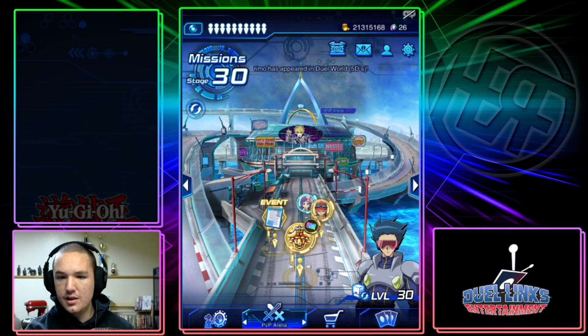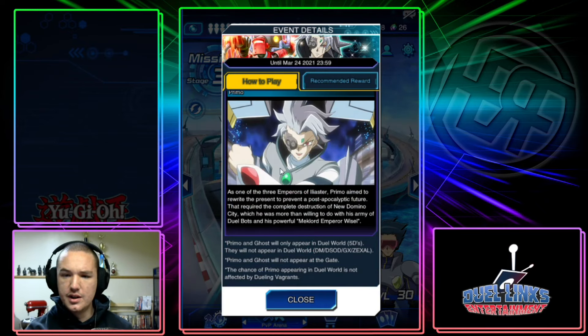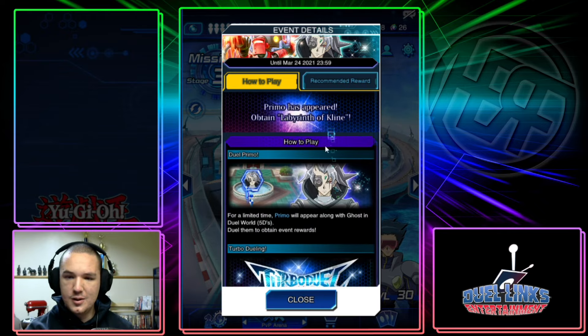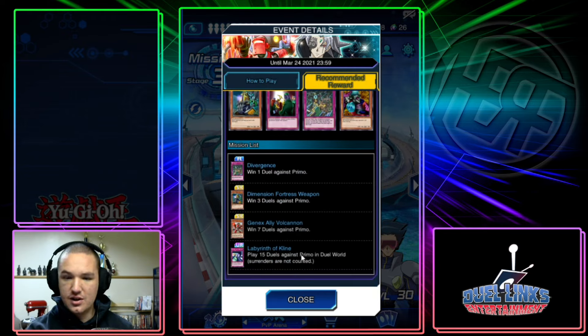The second roaming event we got is Primo has come to Duel World. Primo was one of the Mechlord dudes — kind of an annoying, not very nice, pretty mean character who wanted to eat up Synchro Monsters. But he has some very interesting cards.